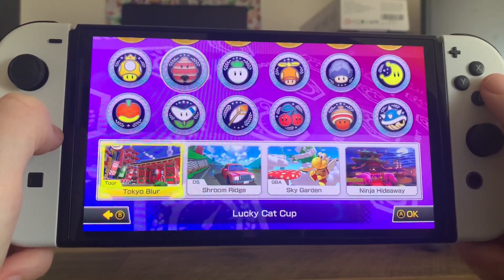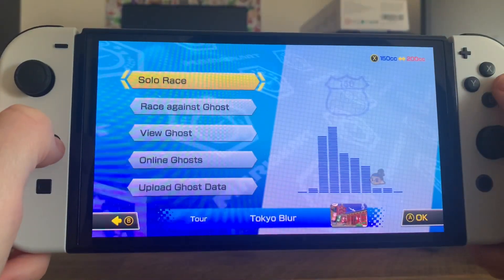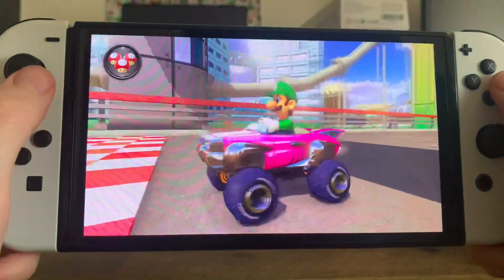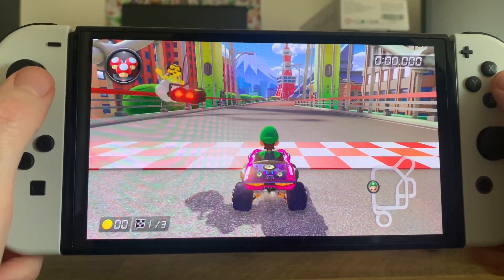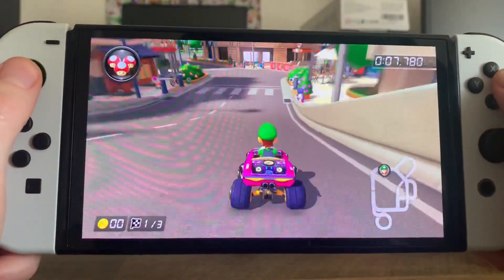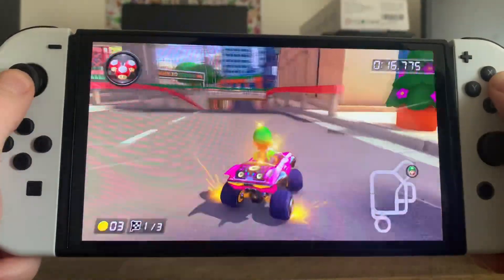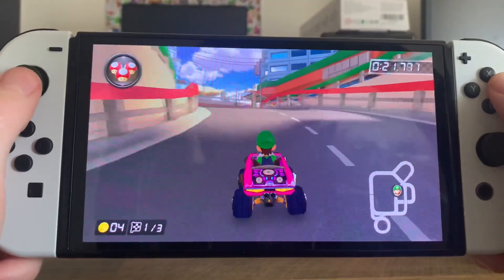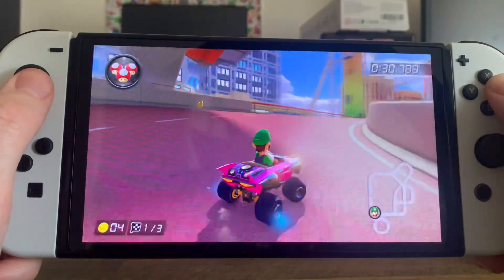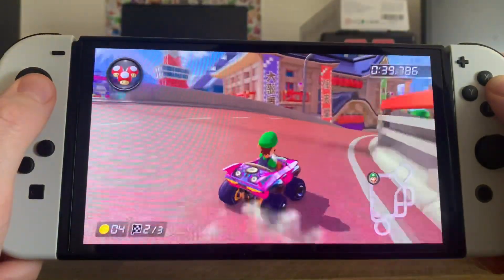This next level is from Mario Kart Tour — I believe that's the iPhone mobile game, which I'm not that familiar with. It's called Tokyo Blur. It takes place in Tokyo; I recognize that tower in the background — that's a Tokyo landmark. There are mountains in the background, bridges, roads, a little park, and then a highway and bridge section. It's a short level with only three laps, but still pretty cool. Makes me want to travel to Tokyo — but since I can't, I'll just race through it in Mario Kart 8 Deluxe.